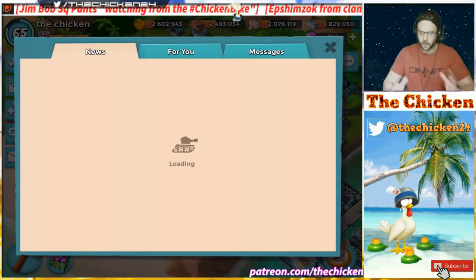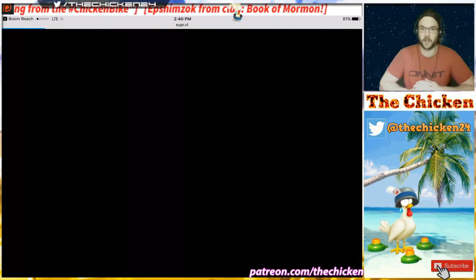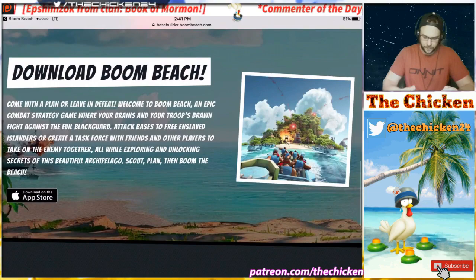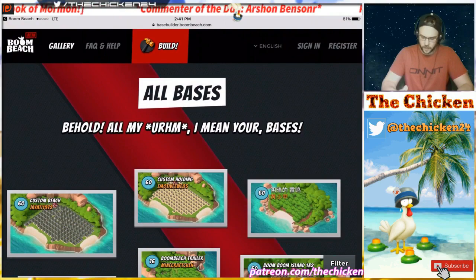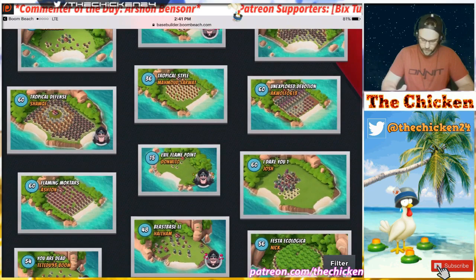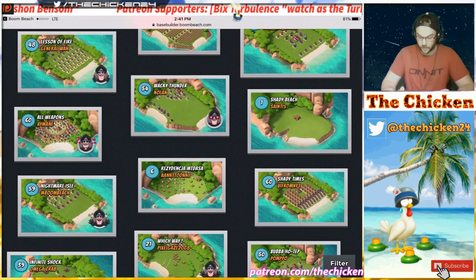Let's do one more crazy base builder base. I know I said I was going to try your guys's bases out today, but I went into the builder just now and I can't find a way to search for other people's bases. I'm sure it's probably as simple as typing into a search bar somewhere, but I don't see it anywhere — featured bases, download Boom Beach, try the base builder. I go to gallery and it's the same thing. Let's find a kind of ridiculous base here.